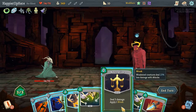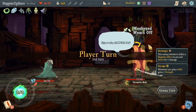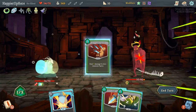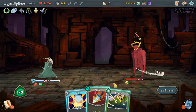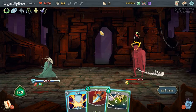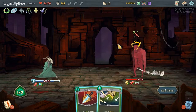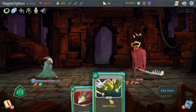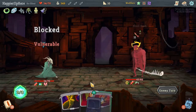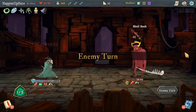Gremlin Nob might be tough. Let's Neutralize, Swift Strike, then might as well Dash and Strike. I don't have any potions. 6 incoming — After Image is perfect here, although I don't think it's going to be enough, so I have to play the Defend. If I do both Blind and Defend, that brings it up to 7 and 10 — but now I'm vulnerable with extra strength on him, and I drew all three curses in the same hand. That's unfortunate.